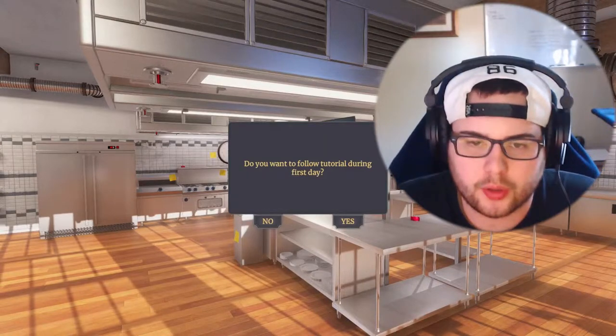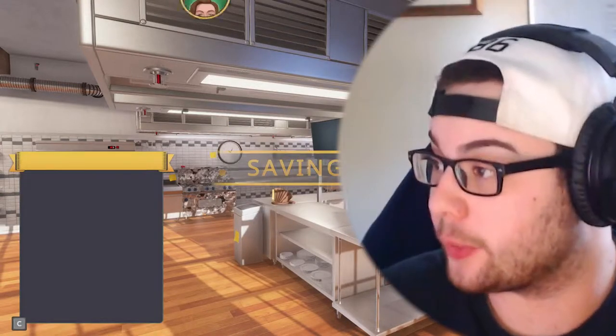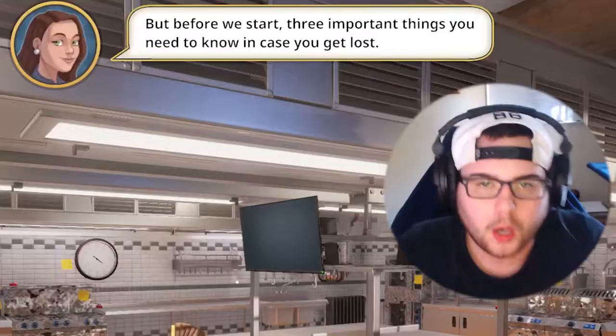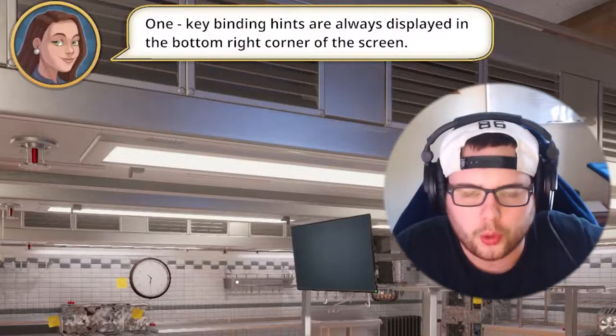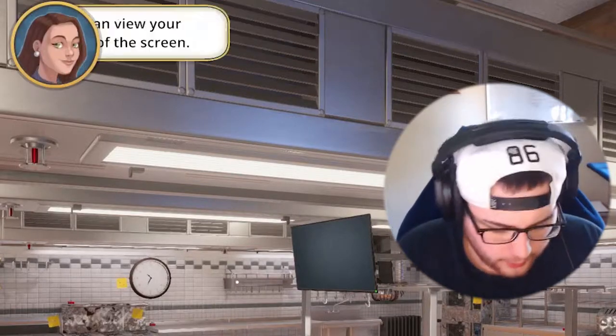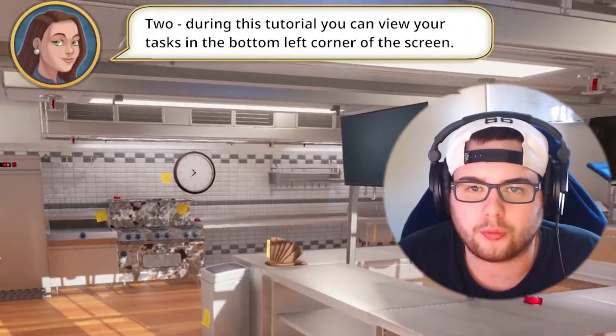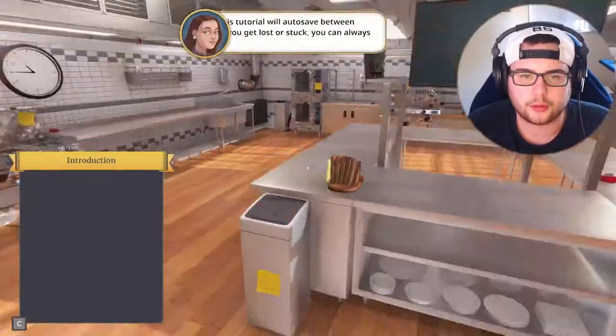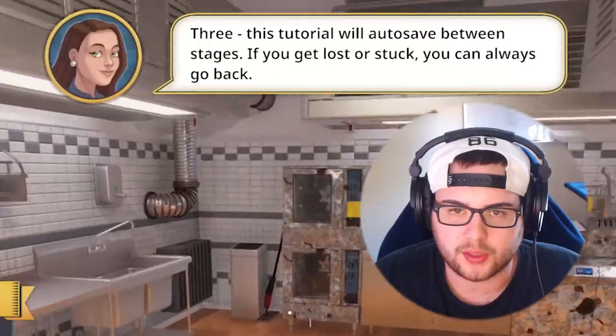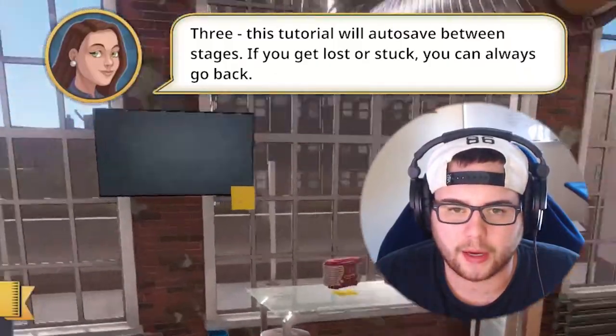So I went ahead and restarted it — we're gonna do the tutorial because I don't know what I was supposed to do, dude. No idea. I probably skipped important things. Key binding hints are always displayed in the bottom right corner of the screen. Got you, coach. During this tour you can view your tasks in the bottom left corner of the screen. If between stages you get lost or stuck, you can always go back. Got it.